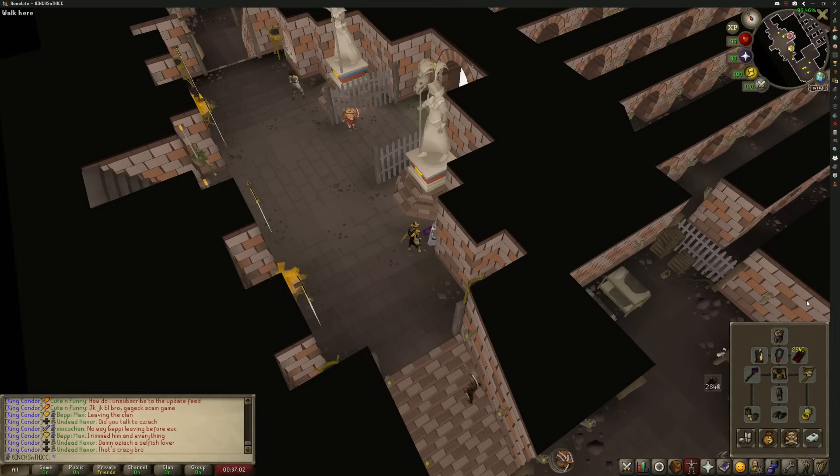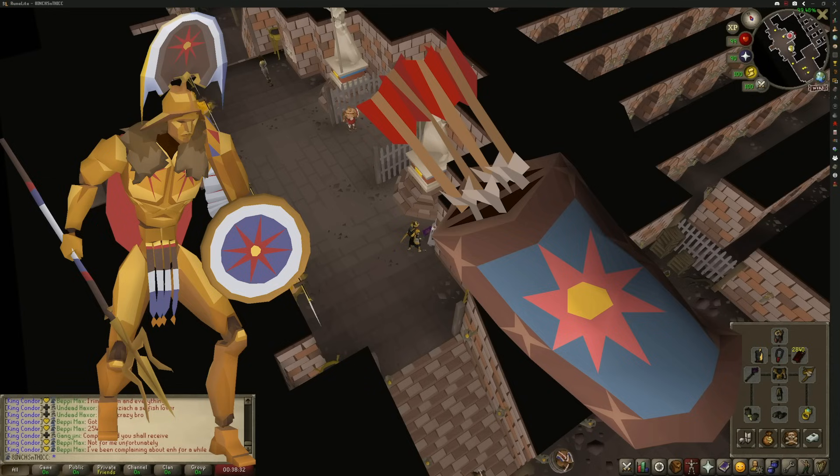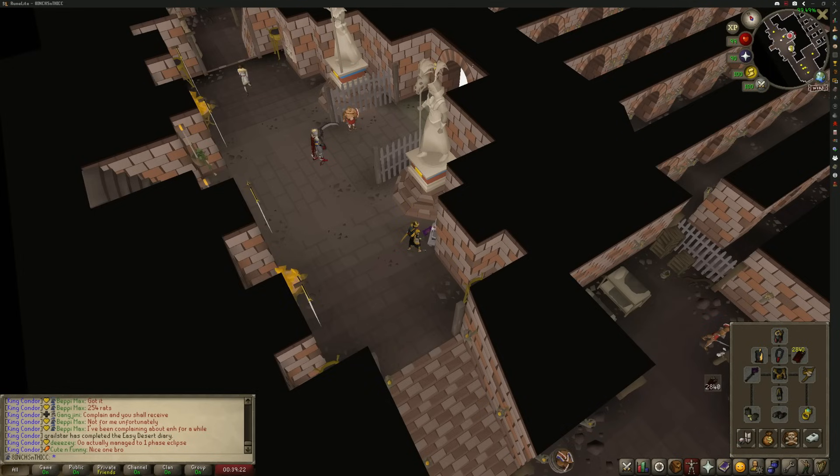There are 12 waves in total through the Coliseum. The first 11 waves consist of various NPCs challenging you, and the final 12th wave you fight Sol Heredit. If you defeat him, you get Dizana's Quiver, which is the new best-in-slot cape slot for ranged. We are not focusing on the final wave for this video, as Sol requires his own video. I don't have the Quiver yet, I have not killed him, and I don't want to release a guide on that boss just yet until I've had a bit more practice.